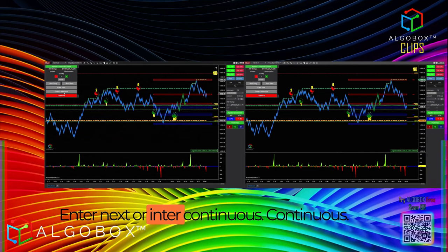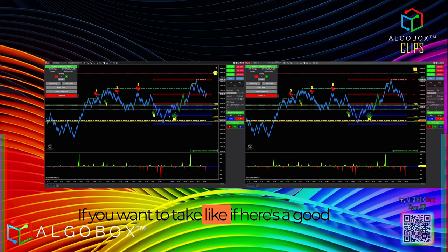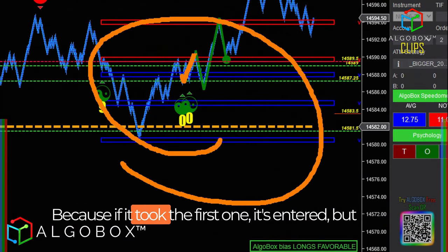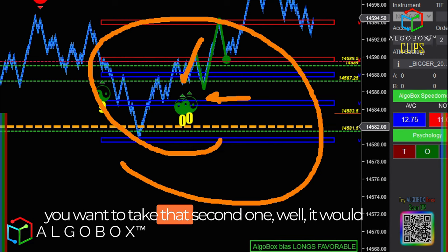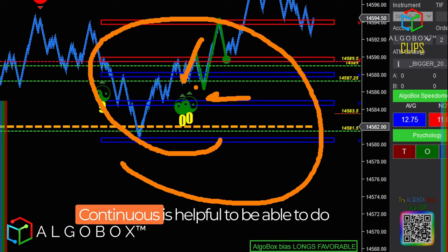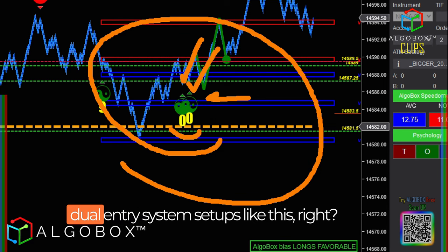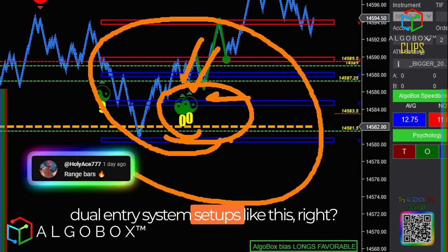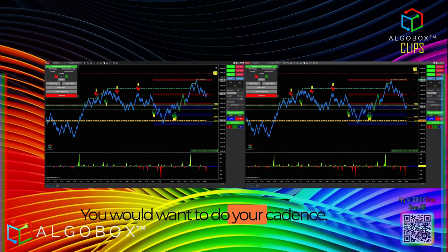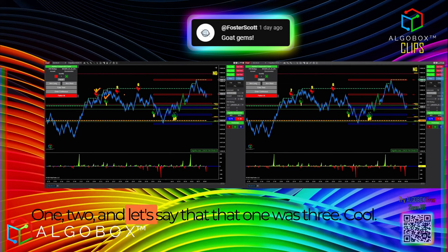Then you come over here and select one of the two: enter next, or enter continuous. Continuous is helpful if — here's a good scenario — it took the first one and it's entered, but you want to take that second one too. It would automatically disable itself after it took the next one. So continuous is helpful for dual-entry system setups like this. That would be a spot where you'd want to enter continuous and do your cadence.